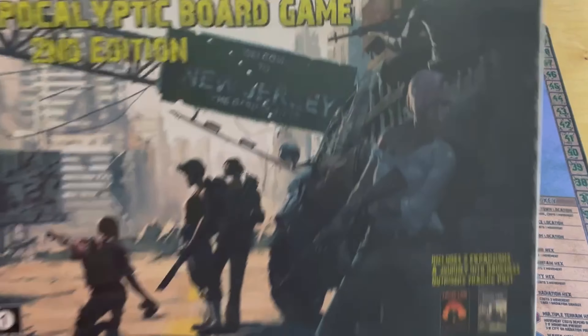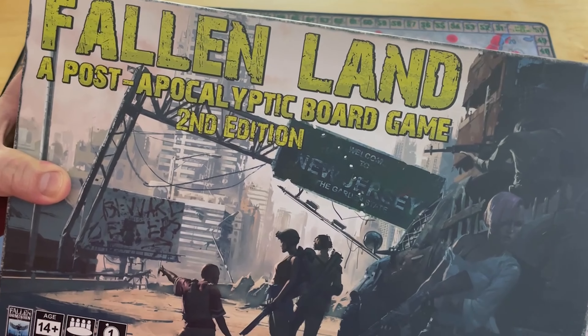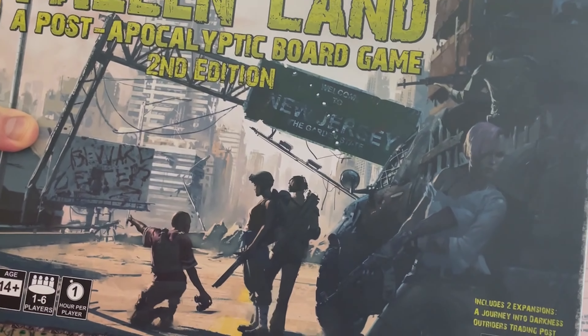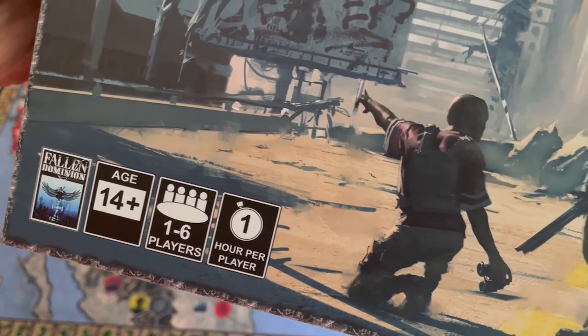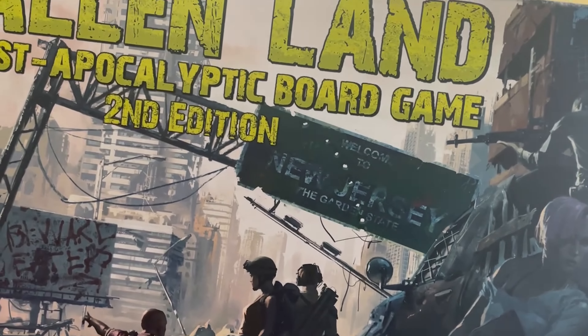I'm going to go ahead and lift this up - I just got a hernia. This game is Fallen Land: A Post-Apocalyptic Board Game, Second Edition. It's from Fallen Dominion Studios. One to six players, and it's about an hour per player.